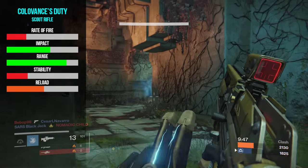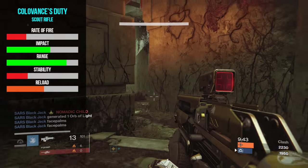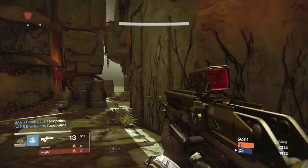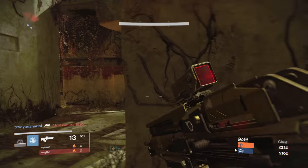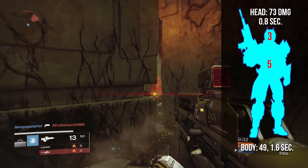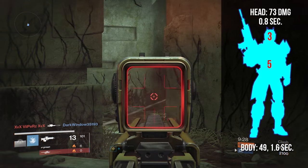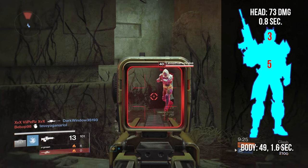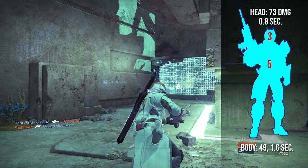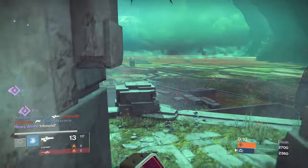Be cautious of what perks you pick up because the magazine can be reduced to as little as 12 rounds. With Extended Mag you can max it out to 20. Body shots will do 49 damage, meaning 5 rounds and a 1.6 second time to kill. Headshots will land 73 damage, meaning 3 rounds and a 0.8 second time to kill. With the stock magazine size of 15 you'll probably get 2 kills per mag, 3 kills if you're a real hotshot.